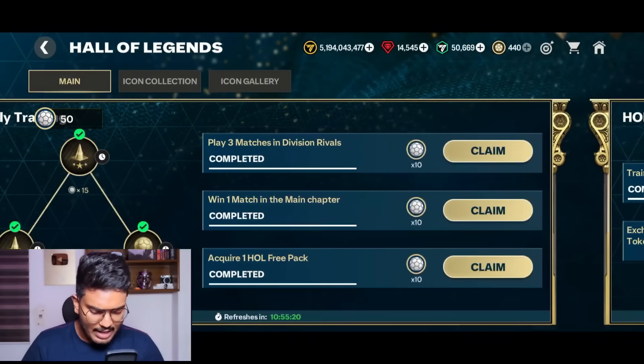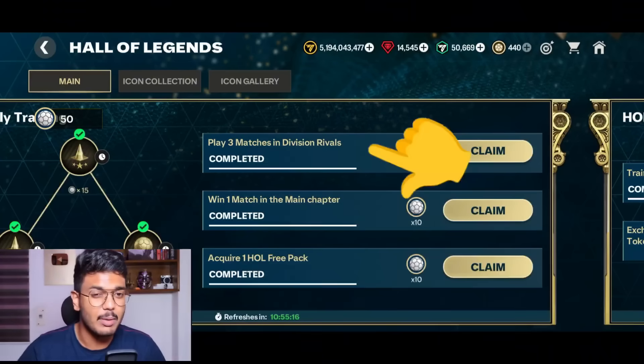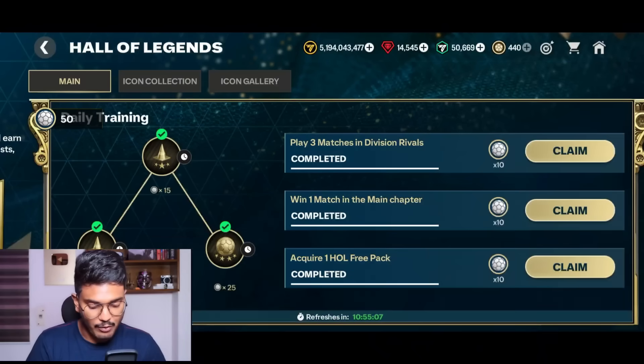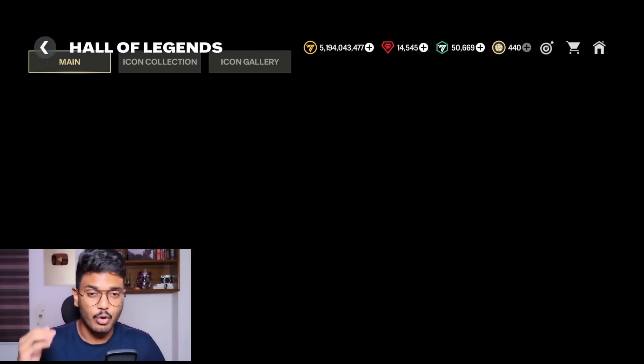Every day there are daily objectives to complete. For example, today's daily objectives are: play three matches in Division Rivals — that gives more tokens — win one match in the main chapter, and acquire one Hall of Legends free pack. If you win that match you get more tokens.